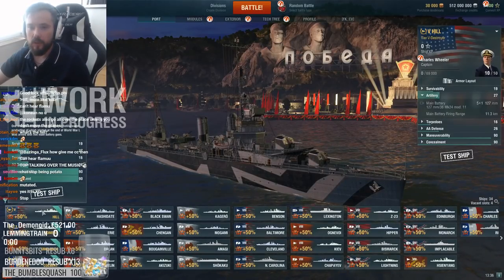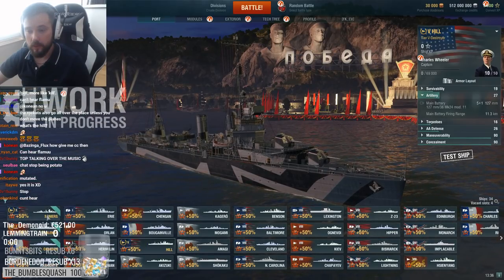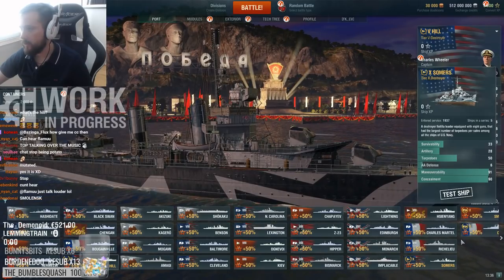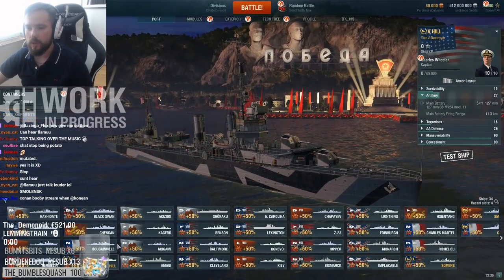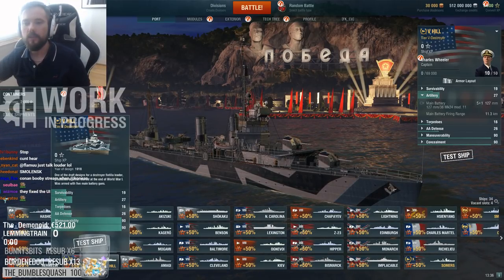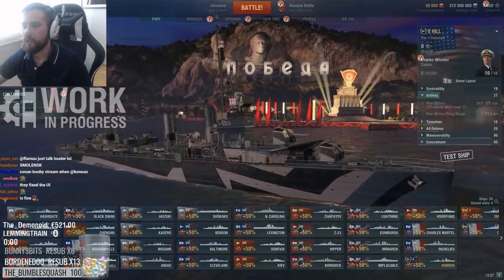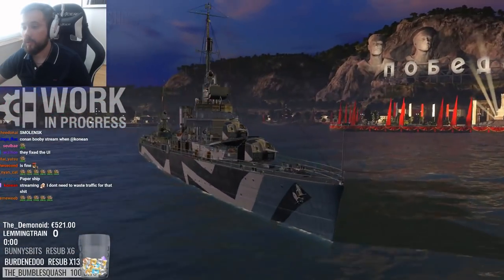Alright, the Hill. What do they say about the Hill? One of the draft designs for a destroyer flotilla leader, production of which started at the end of World War I, was armed with five main battery guns. This looks suspiciously — extremely suspiciously — like a Nicholas.